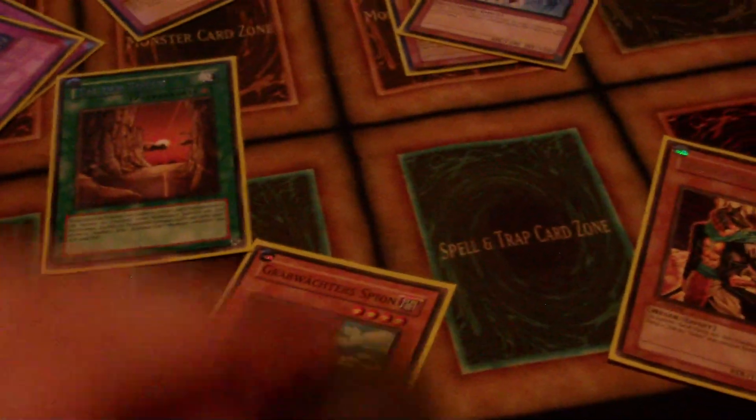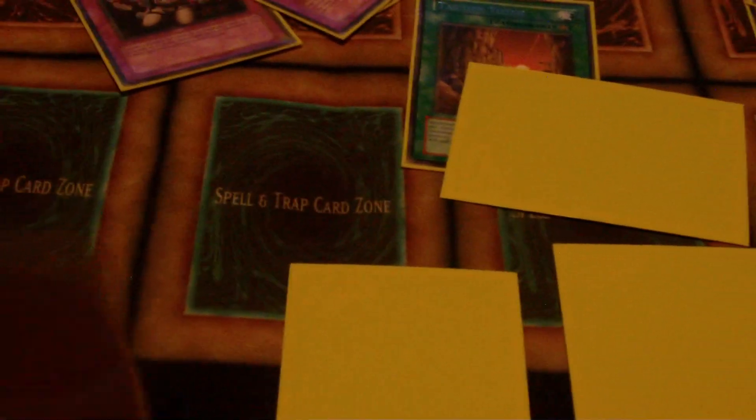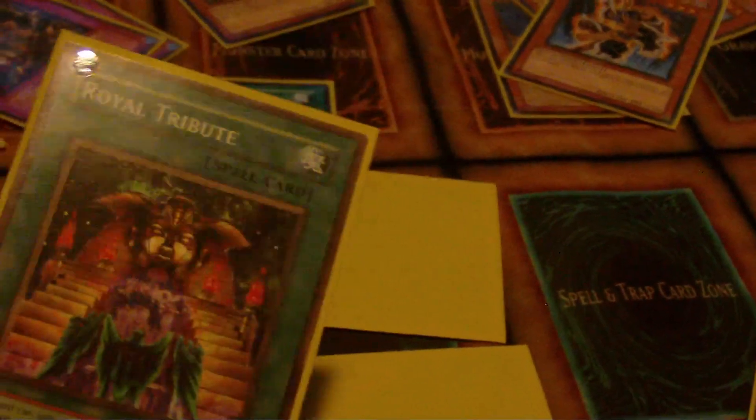Let's say I play Necro Valley and open up with this hand — this hand is really really broken. This is Duality, by the way. Commandant — pitch, grab Necro Valley, play Necro Valley. Set, set, set, set. Then you play Royal Tribute, and at minimum if you hit one card it's a one-for-one trade off. But you can hit up to five. Really really broken.